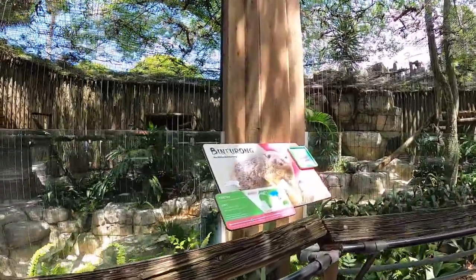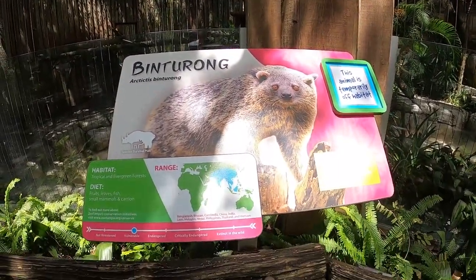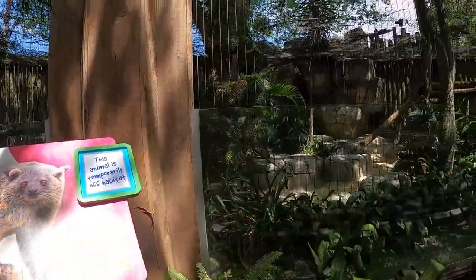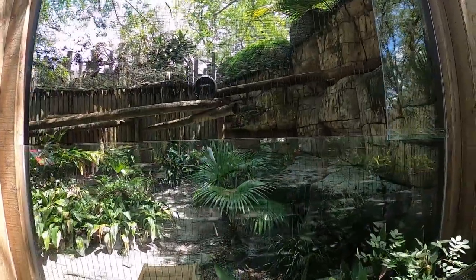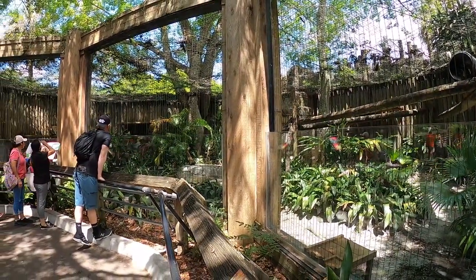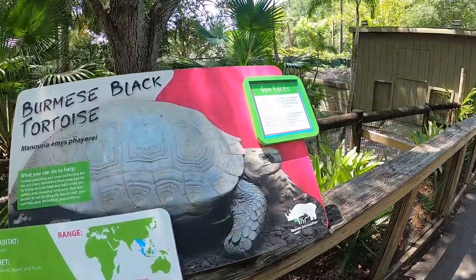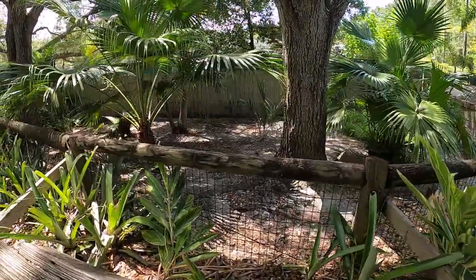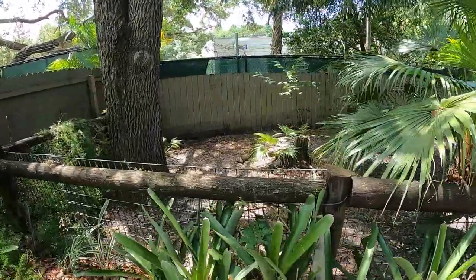Unfortunately I was not able to catch the binturong, which I was very upset about because these are such cool animals. The sign says the animal is temporarily off exhibit. But I really loved this habitat — these vertical wires are something I hadn't thought about as a barrier, but they have a really good effect. Your eyes can very easily pass through them and if you're just looking at the habitat you can kind of pretend they're not there, giving a really good viewing experience for guests.